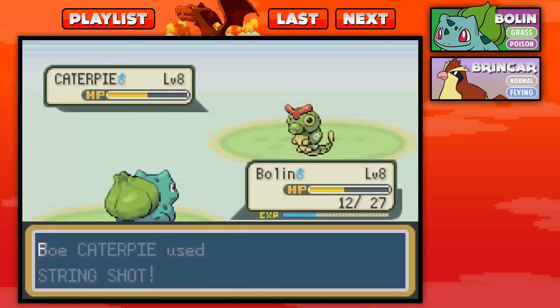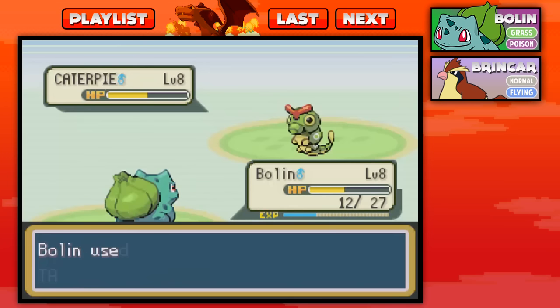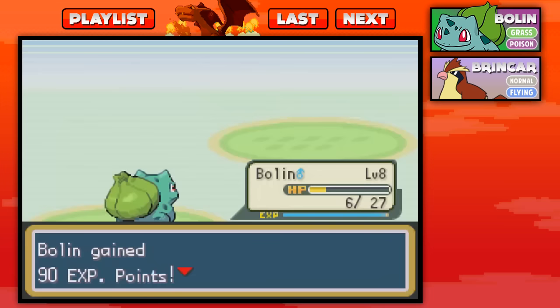Oh crap, I thought he almost paralyzed us. I thought he was using Thunder Wave. I'm just completely ready for the late game, the later part where we're higher up and actually kind of competitively battling. I'm just so used to that game mode that the beginning early stages, I'm just like, what the heck is going on? Alright, we're almost done with this Caterpie, and with that we're almost out of Viridian Forest. It's a little tough going through this place, but it's not that bad — it's a little bit annoying.